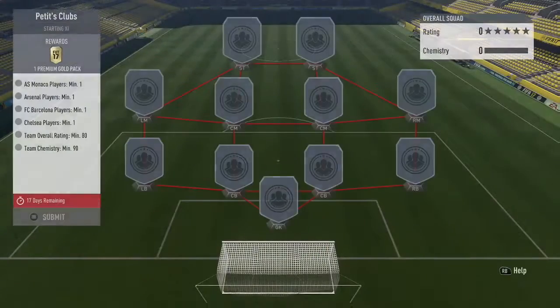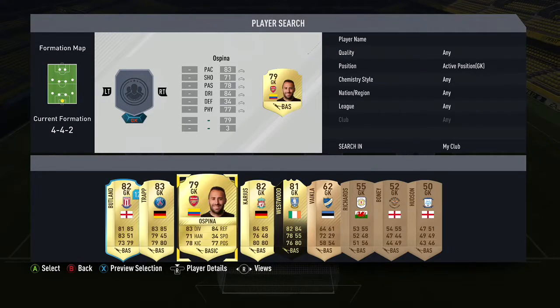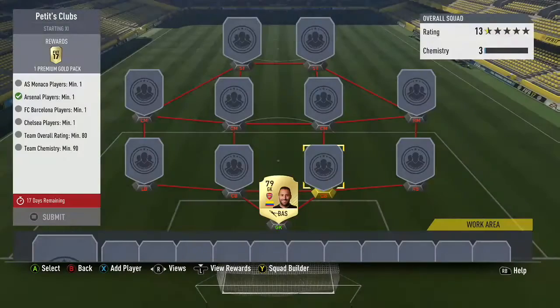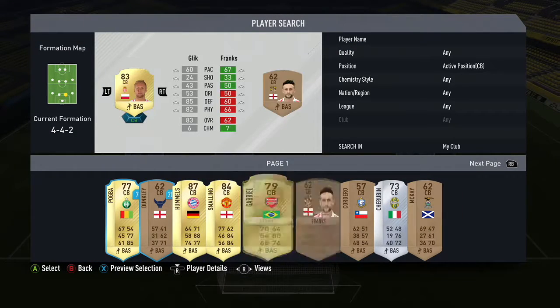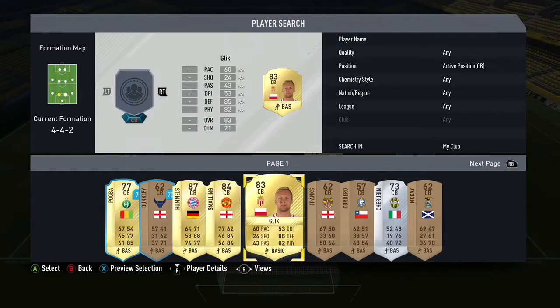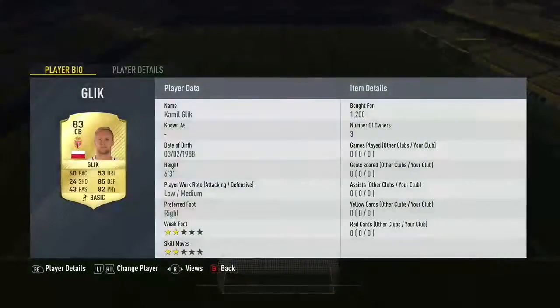Moving on to the next challenge — this one is a bit more complicated. You need one player from Arsenal, one from AS Monaco, one from Chelsea, and one from FC Barcelona. Those are all clubs that Emmanuel Petit played in.